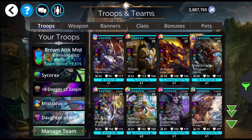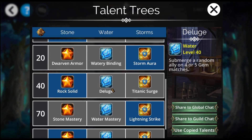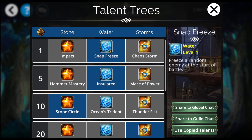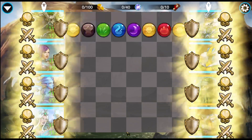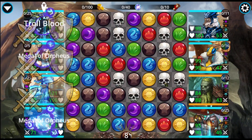Let me just make sure that I've got the class where I want it. Yes — fortitude, lightning strike, rock solid, dust storm, excellent. Brown allies, immunity, snap freeze. My hero is not up front, so I don't need impact. And elementalist.